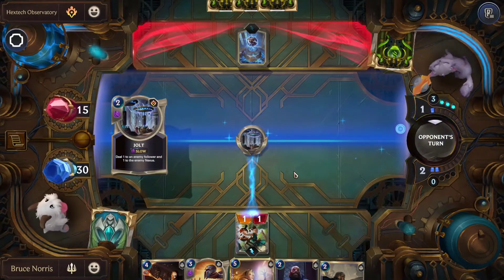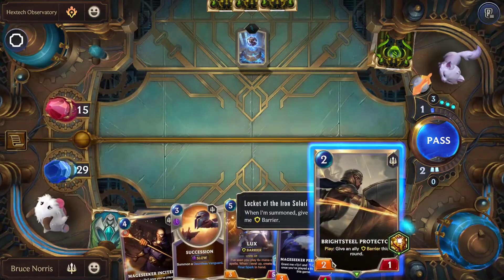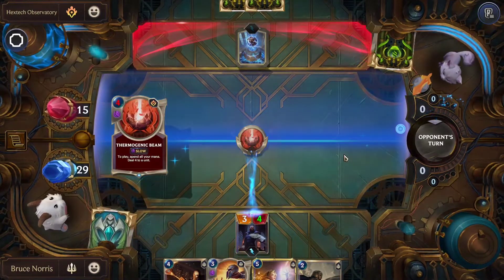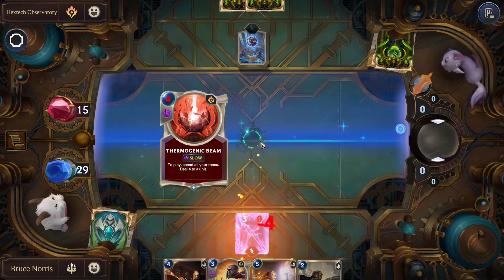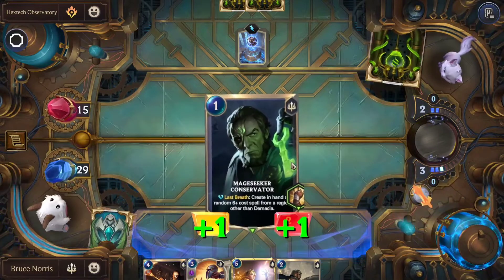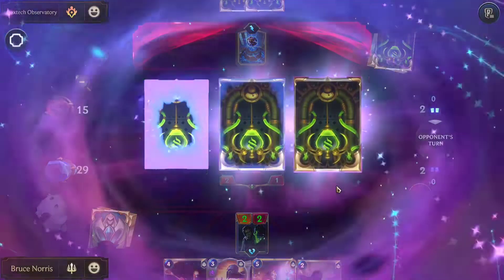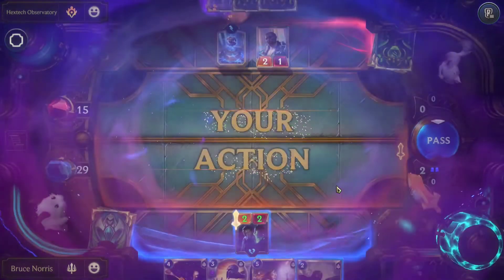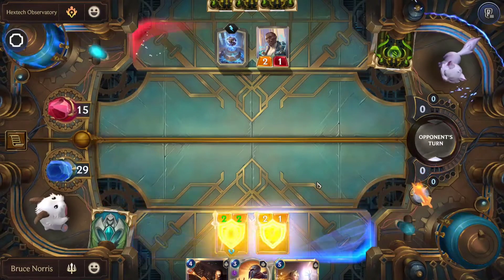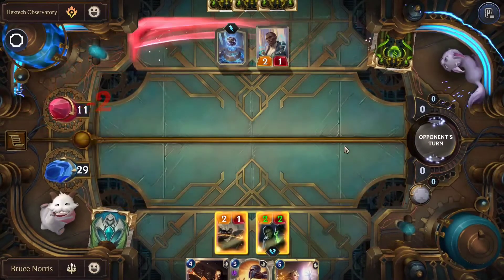They start with the Attack Token and use Jolt. We'll be dropping down Mage Seeker Persuader. And unfortunately, they also get blasted with Thermogenic Beam. We'll be dropping down the Conservator. Then we'll be dropping down the Bridesteel Protector and using its barrier. We'll be attacking with both, and that forces us to end the round.